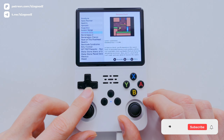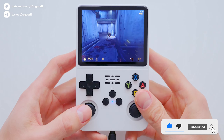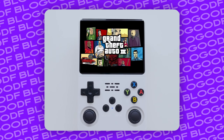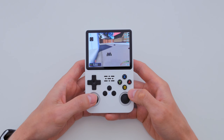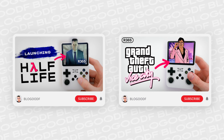I've already made two videos on this topic, where I explained in detail how to install Half-Life, GTA 3, and GTA Vice City on the R36S. Plus, games like Star Wars Jedi Academy, Tomb Raider, Fallout, and many more are also available on this console. Make sure to check out those videos through the links in the description box.